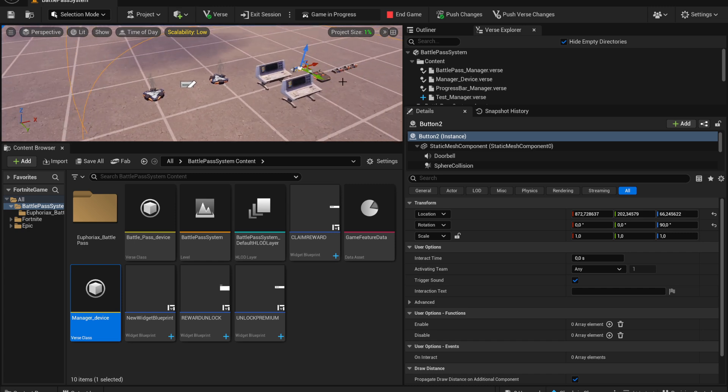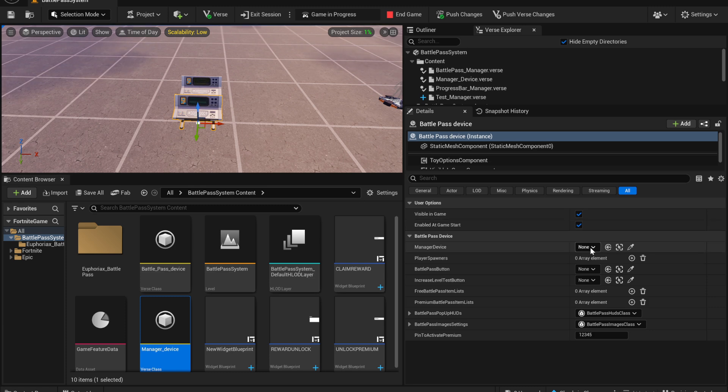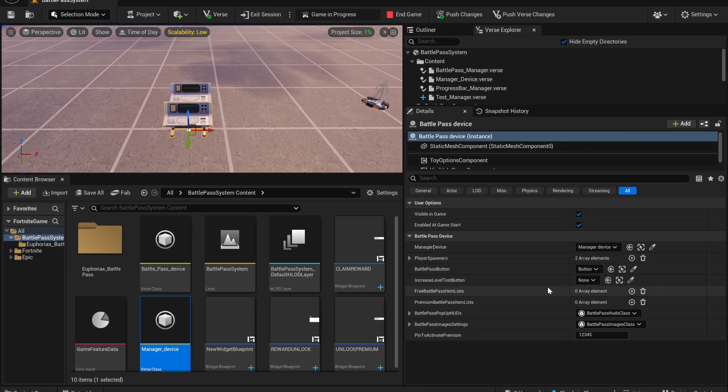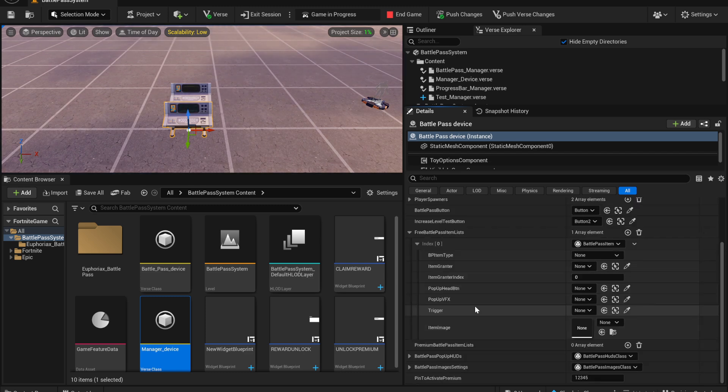For example, if players kill enough enemies the button will trigger and unlock a new reward, or in a tycoon map you could unlock rewards when players unlock a new floor — you don't need to use a level system. The whole battle pass is persistent. In the battle pass device settings you need to add the Manager, add player spawners, a button to open the battle pass, and a button to increase the level. The most important settings are the free and premium battle pass item lists.